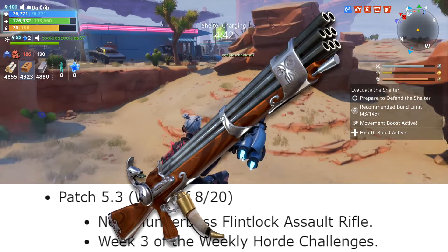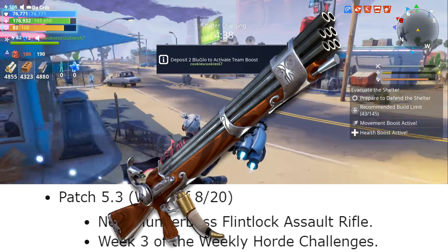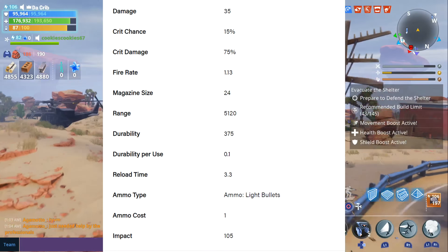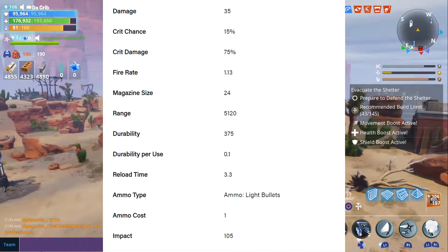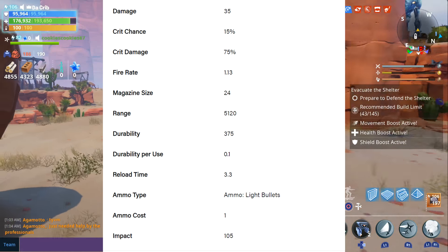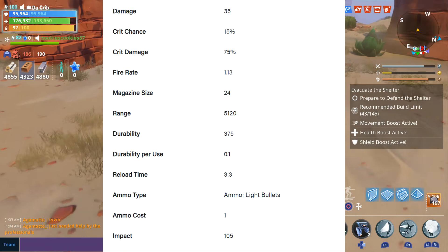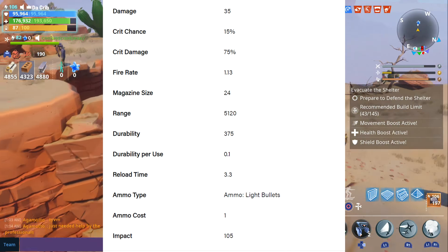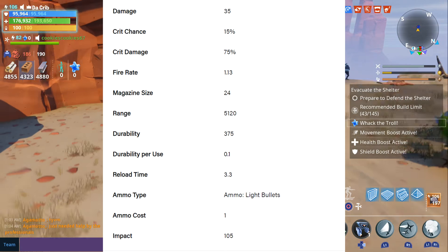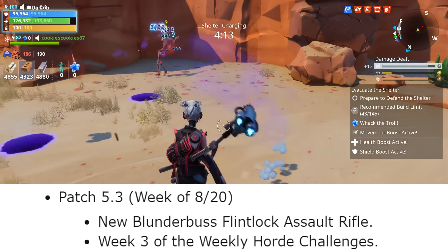It can do a lot of damage and has a large magazine, but it's going to have a slow fire rate as well as a lot of recoil. All the stats for the Blunderbuss show it fires in burst, so you will have to tap the trigger in order to keep shooting. If you'd like to increase its damage and impact even more, choose shadow shard. If you'd like to increase the fire rate or durability, you're going to want to choose obsidian.